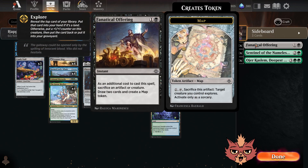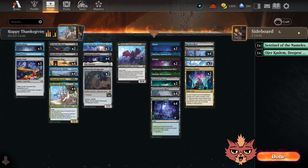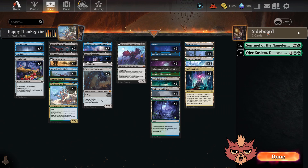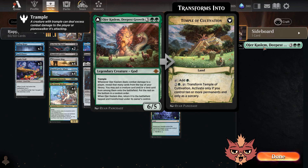Honorable mentions: I thought about Fanatical Offering, but I think we're going to have so much card draw already it would be overkill. Sentinel of the Nameless City could pair really well with Akal Pakal, but Fleshgorger is just so much better. And I thought about the green god, Ygra, Eater of All — it could be decent here, but we're just splashing green this time around. There might be some games where we struggle to get a green source down, so we'll see.